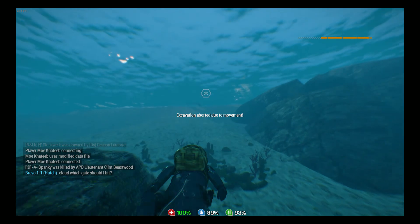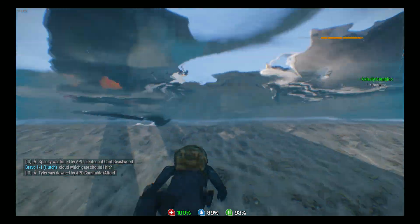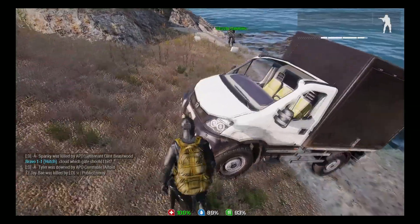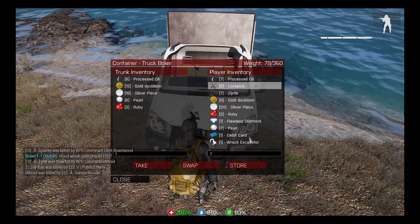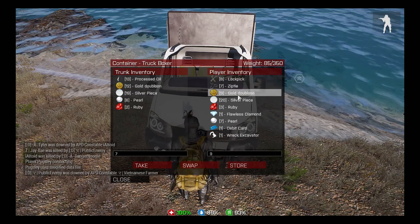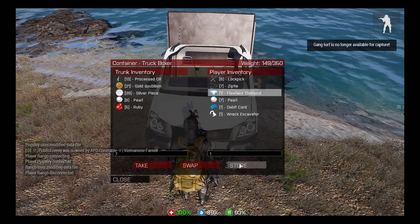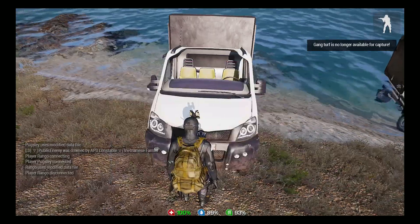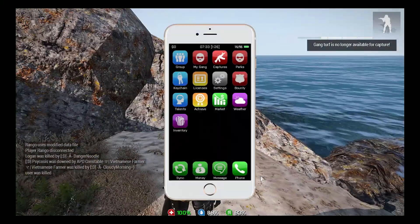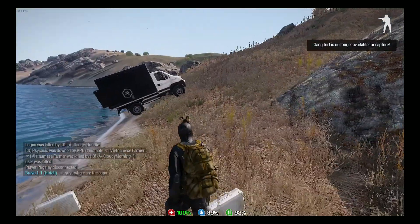It'll say 'excavation aborted due to movement.' Swim back up to shore, walk up to your truck, press T, and start double clicking on all the items. The items you want to keep are everything except cocaine, lockpicks, and zip ties, to mitigate the risk of a cop walking up to you. If you have cocaine on you — even if you got it from here — you will get a possession of cocaine charge. Lockpicks and zip ties also just take up space you could use for something else. So go ahead and put all the rubies, diamonds, pearls, gold doubloons, silver, and oil into your inventory, then go back out and do it again.